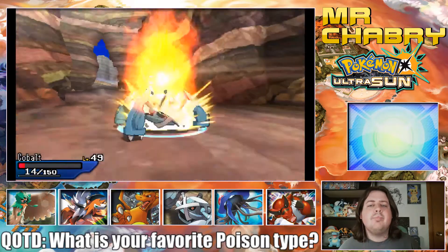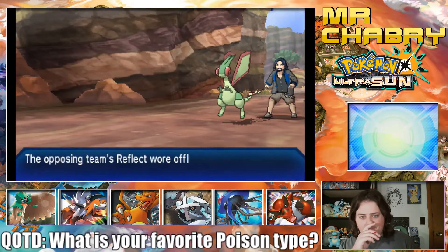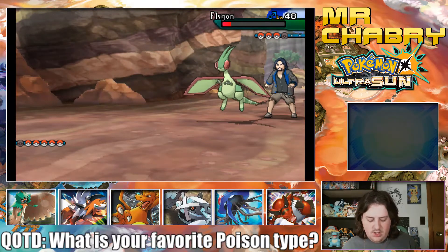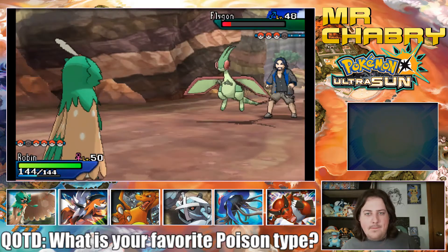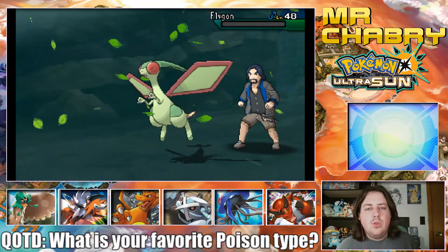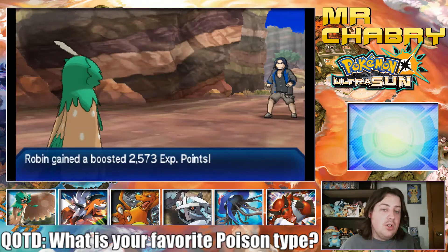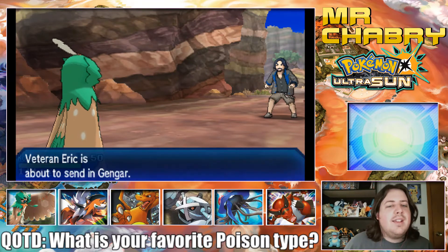Dragon Rush. Cobalt went down. That Reflect really hurt us there. Leafblade — awesome! Robin, that's awesome, you're doing really good Robin. Leafblade has a better critical hit boost — better chance at critical hitting. Plus we have affection maxed out, so that's going to help too.